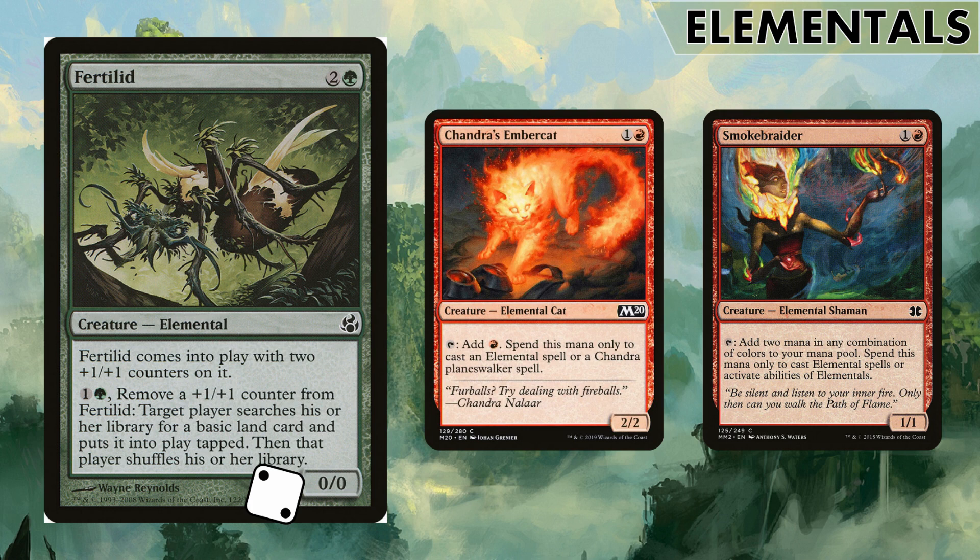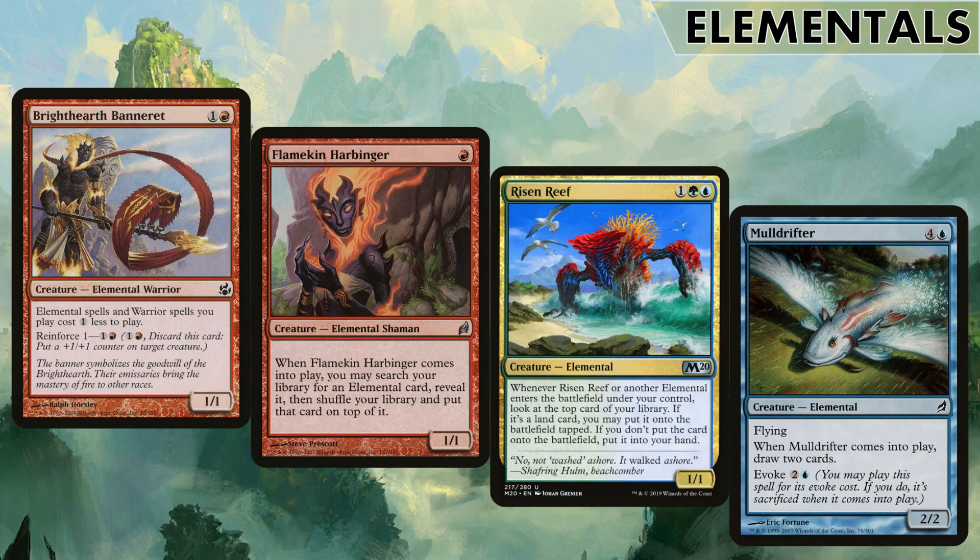Chandra's Embercat and Smokebraider both just tap for elemental mana, but Embercat can also produce mana for Chandra planeswalkers, which we do run two of in the deck. Banneret is a cost-reduction spell for all elementals which is nice. Flamekin Harbinger is a great tutor spell - you can get any elemental from your deck and put it on top. Getting expensive though, nearly a $10 uncommon now.